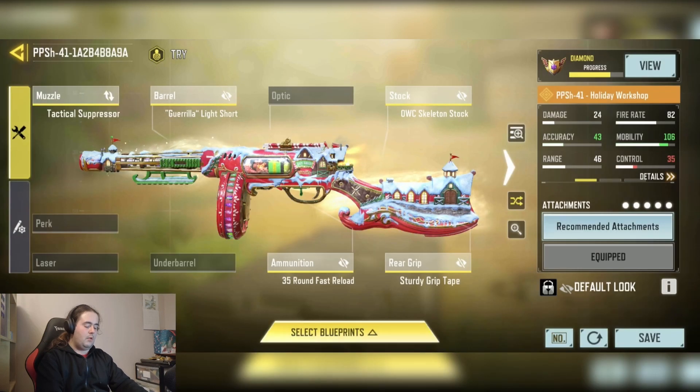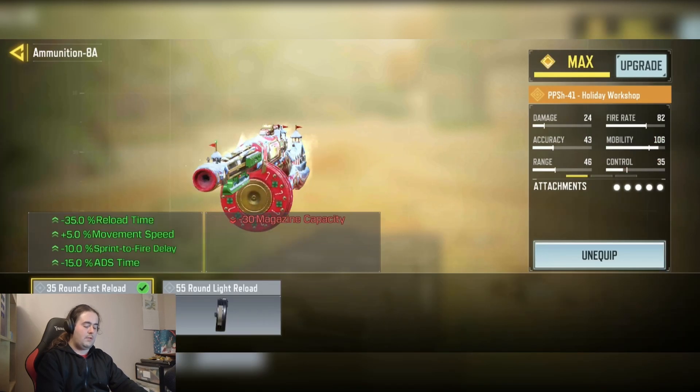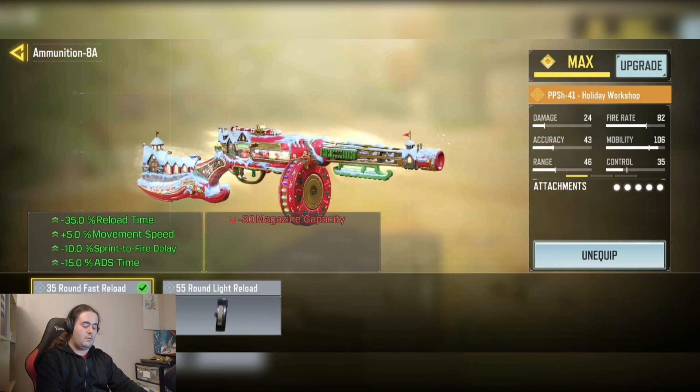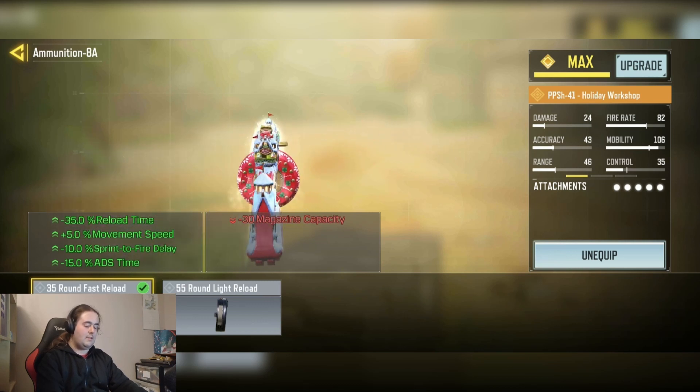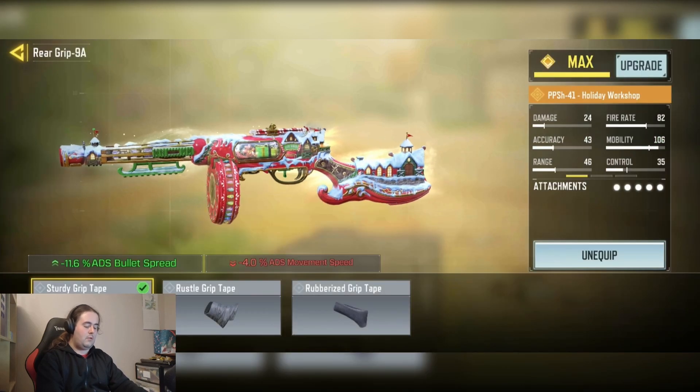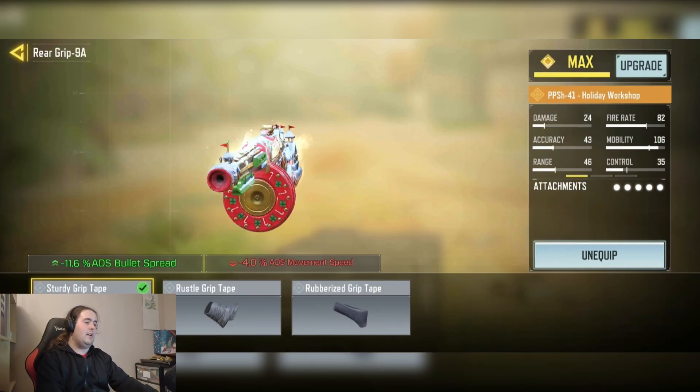We have the 30-round fast reload mag for the bonus 30 percent reload time, plus five percent movement speed, minus ten percent sprint-to-fire time, and minus fifteen percent ADS time. Finally, the sturdy grip tape for the most negligible 0.6 percent ADS bullet spread.